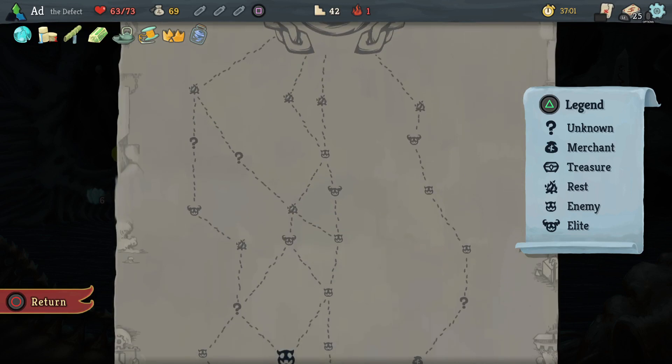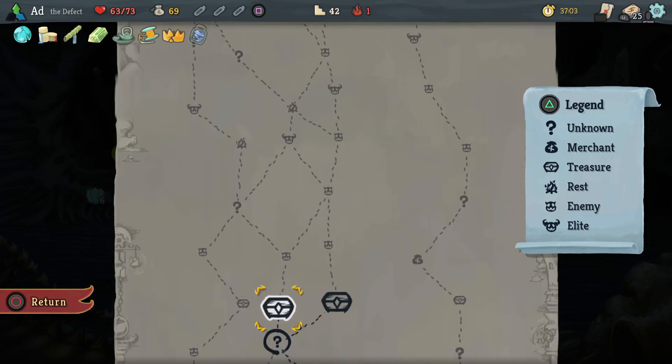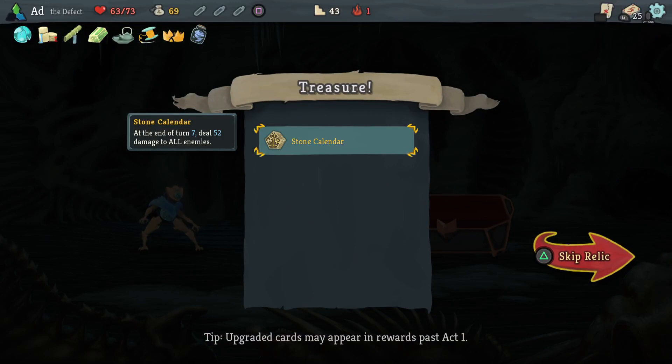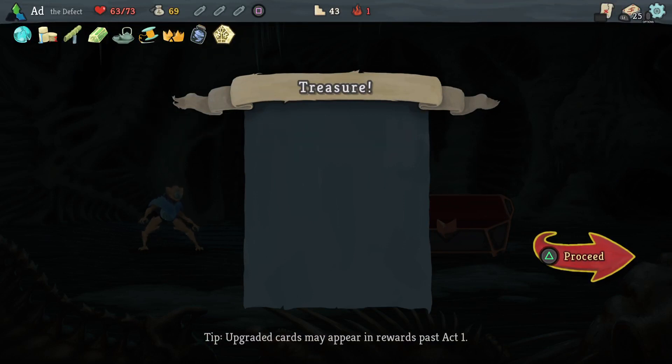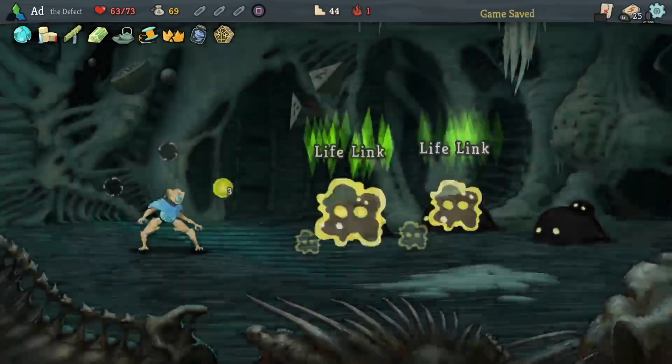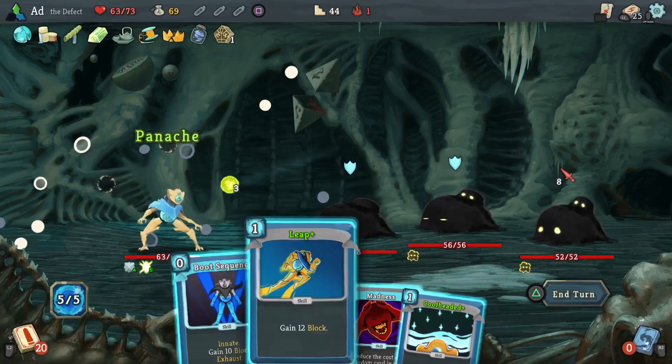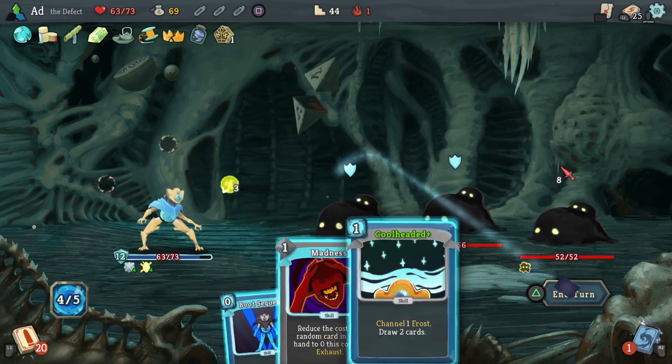This is the one character where I always just seem to lose my way - how did I end up with 25 cards? Stone Calendar: at the end of turn 7, deal 52 damage to all enemies. If you make it to turn 14, it does it again. And it counts cumulatively through the battles, which is super cool.